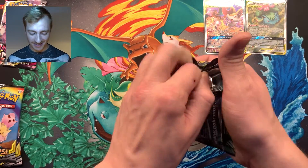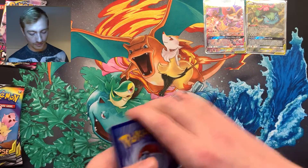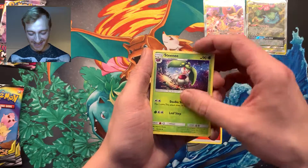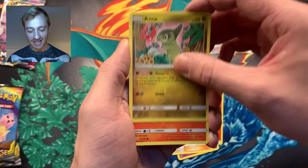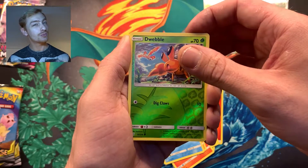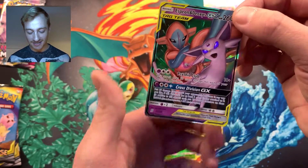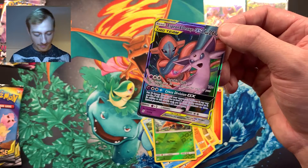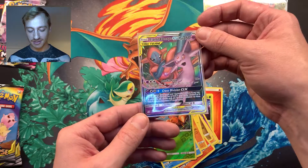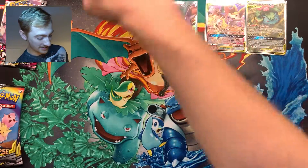Come on man, pack number four is at the door! Fire energy — I saw it! Steenee, Doublade, Chandelure, Axew, Fletchinder, Stunfisk, Onix, Finneon, Dwebble, reverse hollow, and my first big pull for this video — an Espeon and Deoxys GX tag team! Boom bang! I was getting a bit worried there, it was all going downhill so fast, but that has made up for it. Not the best in the set but you know what — last lucky pack, come on!